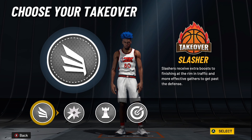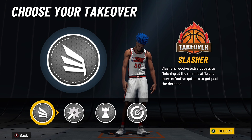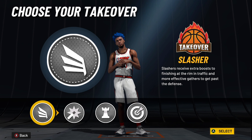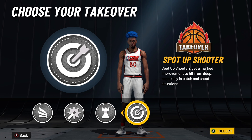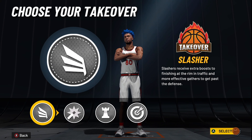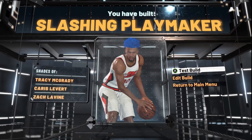For takeovers, you have four options. Do not pick shot creating and do not pick playmaking. The two I'd suggest: if you really want to, you can go with sharp takeover, but the one I'd really recommend is slashing takeover. If you don't want to grind the build out, pick slashing takeover and go crazy — it's more fun. Sharp shooting takeover helps win games more if you take it seriously, but slashing is just more fun and you don't have to grind as much. Pick slashing takeover and you'll come up with the name Slashing Playmaker — shades of Tracy McGrady, Caris LeVert, and Zach LaVine.